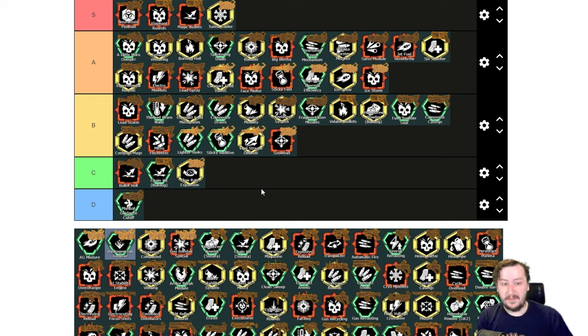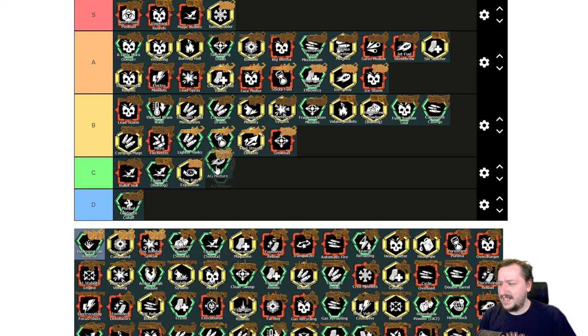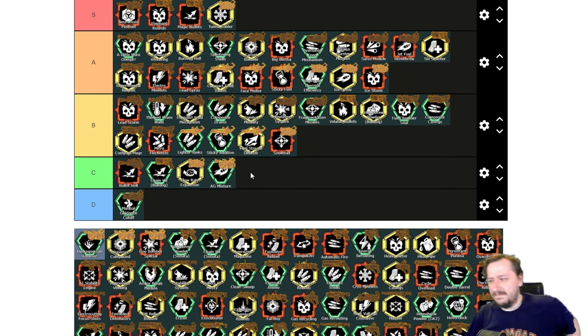Then we have our Corrosive Sludge Pump. Our first overclock is AG Mixture. This makes it so your projectiles are not affected by gravity as much — you don't need to lob your shots as high, and your blobs drip down a bit slower when they hit. I'm going to put this into C tier. It feels kind of nice to have, but if you've been using the Sludge Pump a lot, this one feels a little weird — you'll likely be lobbing shots over enemies because you don't need to shoot as high. The bonus isn't a huge amount. If you're having trouble aiming the Sludge Pump, this might be the best one for you.